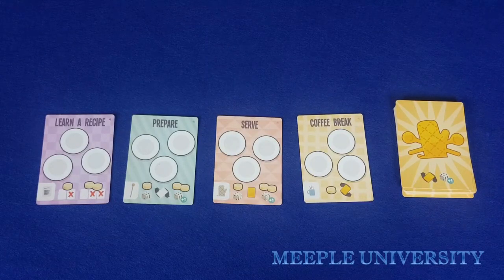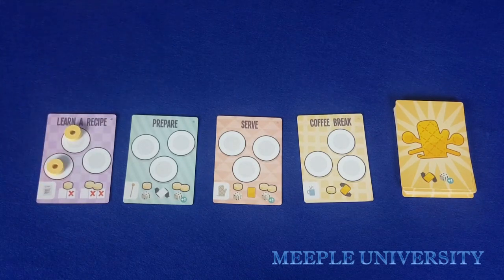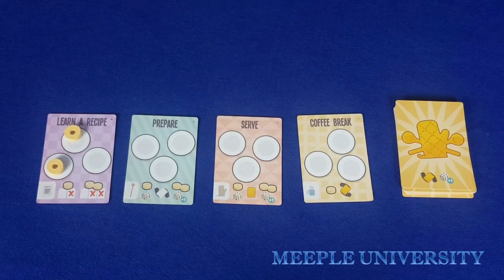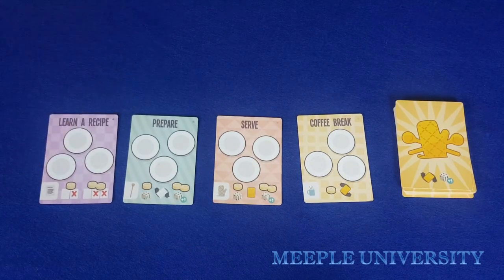Every player takes their turns in clockwise order around the table. On their turn, a player chooses one of two options: they can put one or two doughnuts on any of the available cards, or take up to two doughnuts from one card back to their hand.